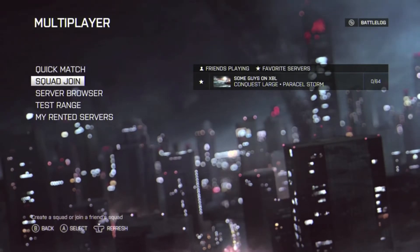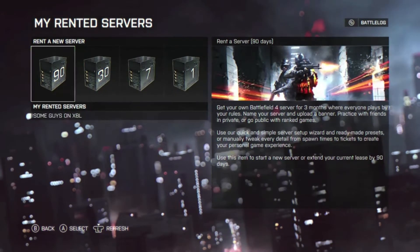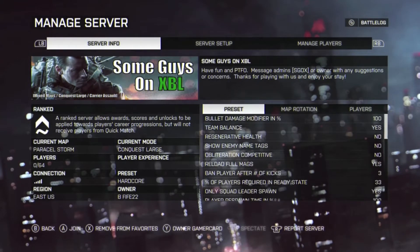What's up everybody, this is B522 from Some Guys on Xbox Live and I wanted to make a quick tutorial video showing you guys how to keep your Battlefield 4 server full. As most of you know who have either rented a server before or have thought about renting one, the only way to get traffic from Quick Match is to actually run a basic official server with a normal map rotation from either the base maps or one of the expansion packs, which really defeats the purpose of owning your own server in the first place.